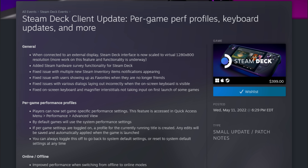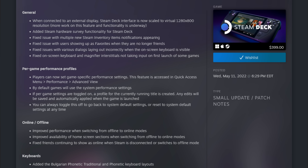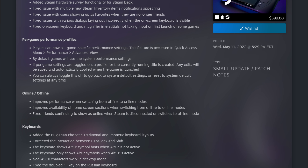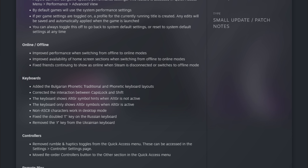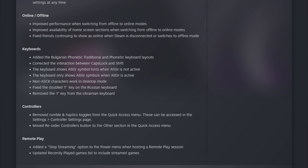Now it's time for the biggest news of the week, and as usual, it's a Deck update. The Steam Deck received a new client update on Wednesday night, and it brought a few surprising features with it. Some of the highlights are: when connecting to an external display, the Steam Deck interface is now scaled to a virtual 1280x800 resolution; many keyboard fixes and updates including non-ASCII character input in desktop mode; Valve moved the reorder controller button to the other section in the quick access menu; they added a stop streaming button to the power menu when hosting a remote play session; fixes for offline mode; and they fixed the really annoying issue of multiple new Steam inventory item notifications popping up. But I think the two largest features are the per-game performance profiles and the new support for the Steam hardware survey.